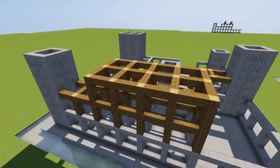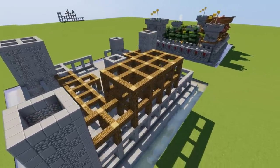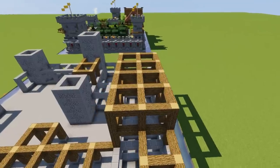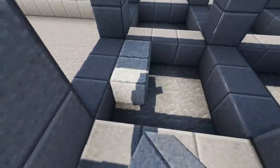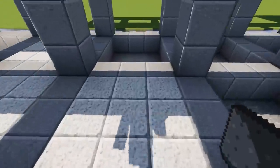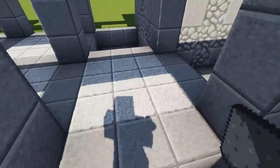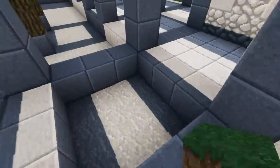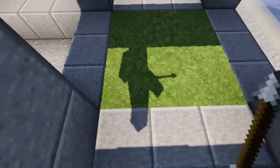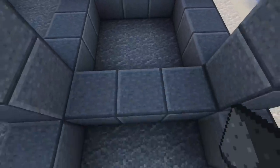I'm just going to swing the camera around to give you a good look at this build. Next we need some polished andesite to be put in these sections - I'm using a quick tool called Voxel Sniper just to speed things up for the video. We need some grass in here, and I'm going to put some spruce trees in here towards the end of the video.